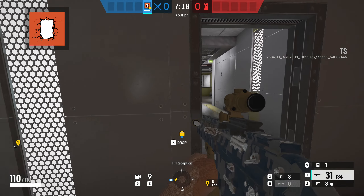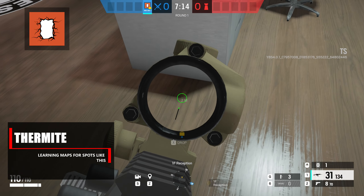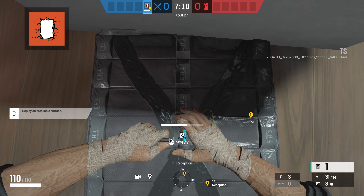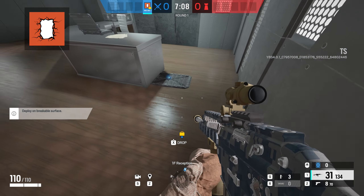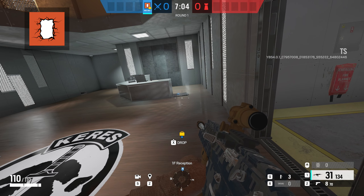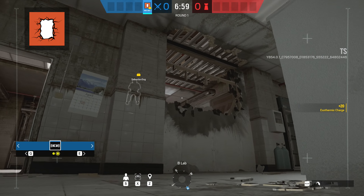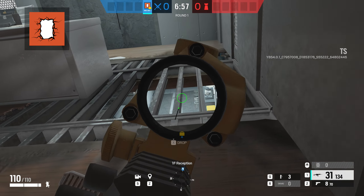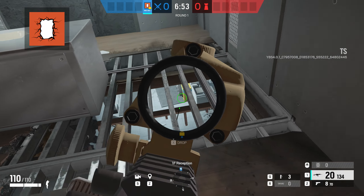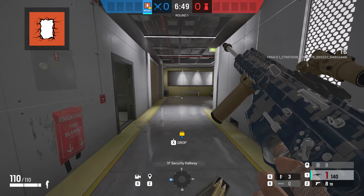There are tons of other examples of the use of the Thermite Charge, and it doesn't necessarily have to be on a wall. This actually works for the site below — if you place a Thermite Charge on the floor next to the desk here over on Layer inside Reception, you'll be able to open up the top half of the wall down inside Lab. This is huge for getting extra entry points and angles into the site, and it also opens up the floor for angles above as well, so there are multiple entry and angle points for the attackers.